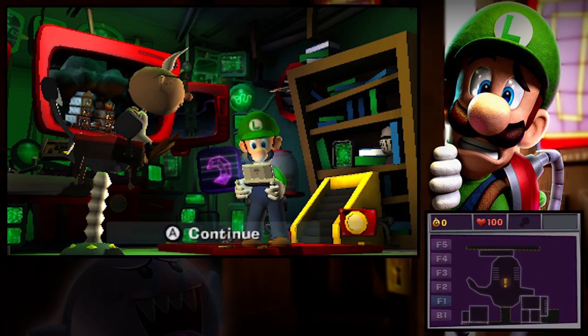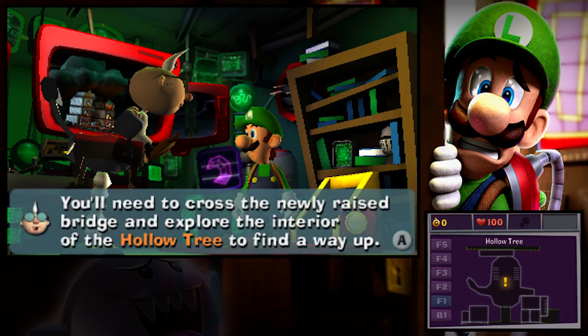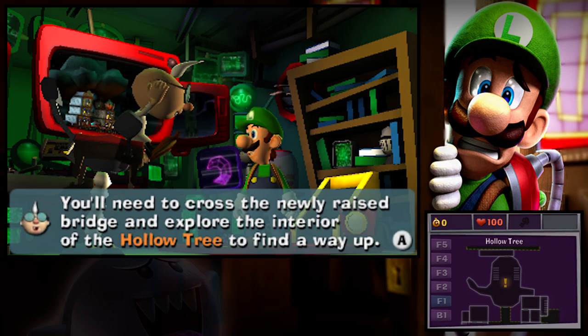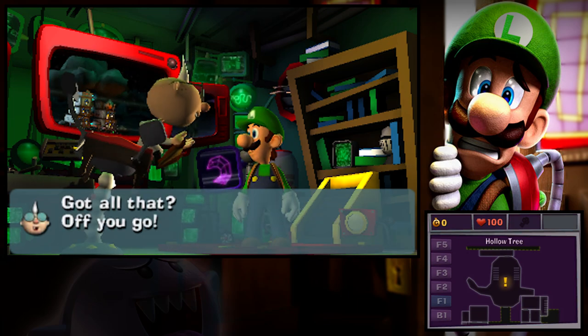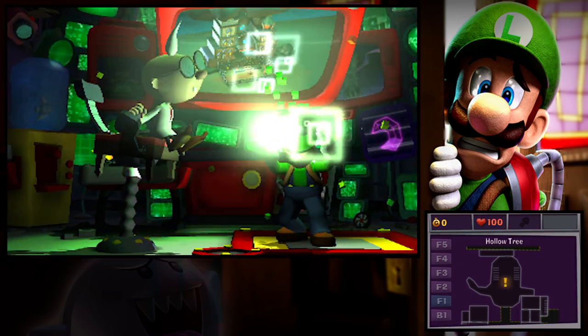It looks like a ghost, doesn't it? That room right there, kind of like an arm to the side and a little arm the other way? I don't know, but it's in the hollow tree, apparently. Maybe up to the top of that somewhere? We'll have to find out. You'll need to cross the newly raised bridge and explore the interior of the hollow tree to find a way up. Off you go! So off we go with the Pixelator once again, guys, on to our next mission.